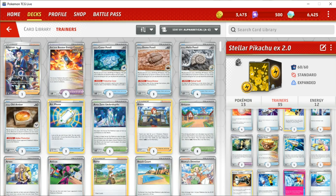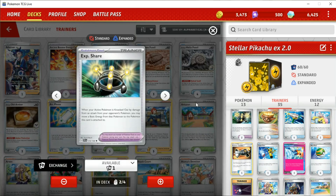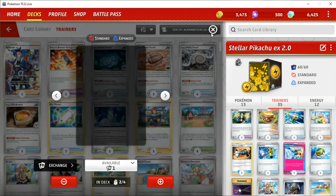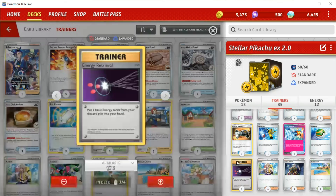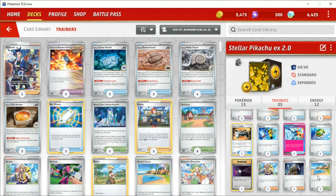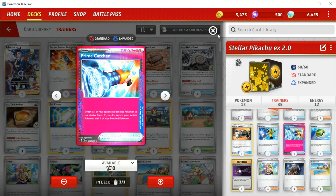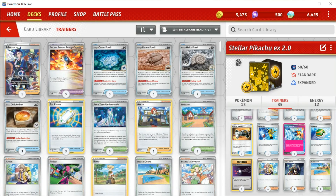As for the trainers, it's really nothing that crazy, just kind of what you'd imagine. I'm playing EXP Share over Heavy Baton just because I find that I use Zeraora and Miraidon first before I use Iron Hands — Amp You Very Much, that's the one. So EXP Share is just kind of a natural fit for me personally. I also have Energy Retrieval, allowing you to put two basic energy cards from your discard pile into your hand. Got a Beach Court actually, just for some easy switcheroos, as well as a Prime Catcher, because I like having loads of Gust effects. And I play five — three Boss, one Prime Catcher, one Counter Catcher.